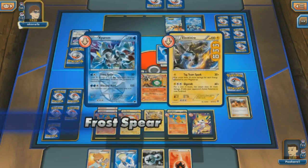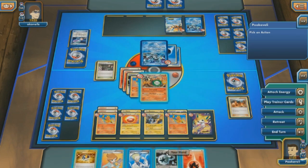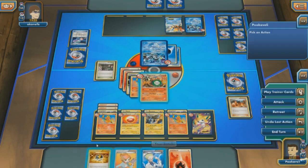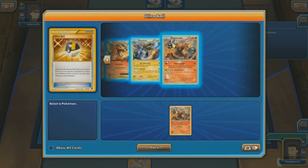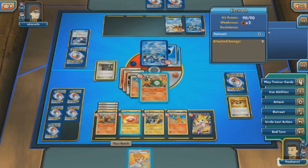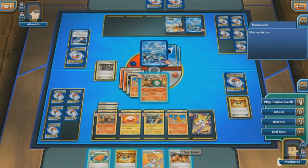I will be glad when that rotates out, but we've got at least another year of that. Looks like my opponent gets the Energy and the Frost Spear along with the Virbank City Gym, so my poor Magmortar is down to 10 HP and is poisoned. Not a good combination. Going to go with the Ultra Ball, and I probably should have discarded Juniper instead of Colress. That was silly of me.